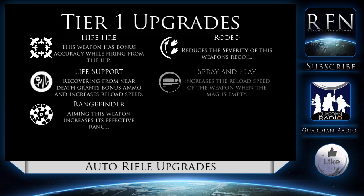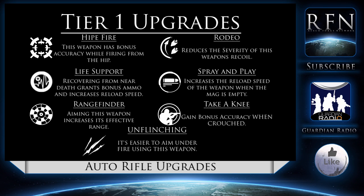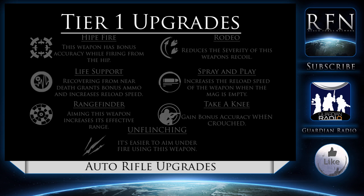Rangefinder is generally good — aiming down your weapon and increasing its effective range means at longer range targets you will do more damage, and for carbines and multi-role rifles this is particularly good. Rodeo is almost necessary for PDWs with higher recoil, given that it reduces the weapon's recoil directly. Spray and Play is better for weapons with lower magazine sizes, given that you'll reload faster when your mag is empty. Take a Knee is not necessarily good unless you're moving to a much more long-range role. Unflinching, on the other hand, is almost incredibly useful in every situation — it's easier to aim down sights when you're under fire.